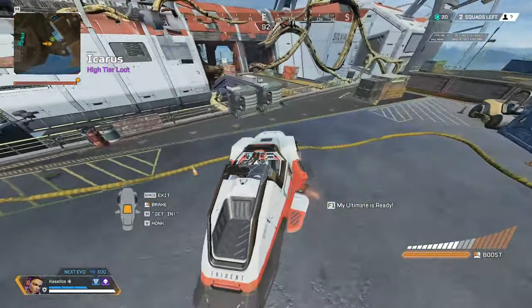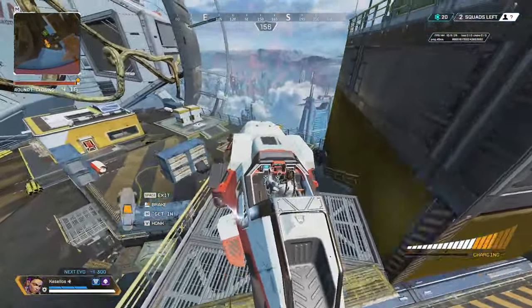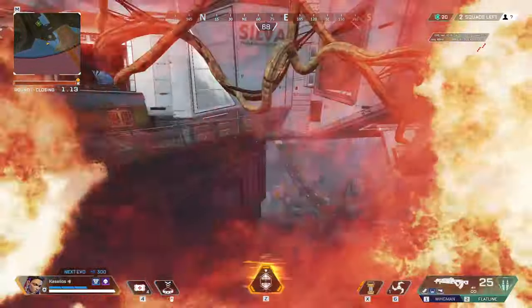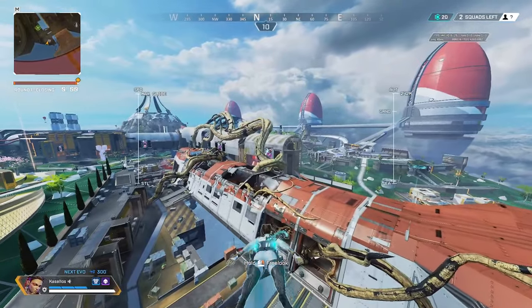Tip seven: you can use the Trident as a makeshift balloon. If you drive the Trident off the map it'll explode and send you flying up in the sky, but you have to stay in the Trident — don't get out or it'll kill you. This could be really good for an emergency getaway since shooting a Trident is much easier than shooting someone gliding in the air.